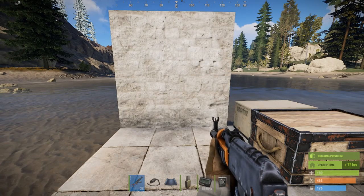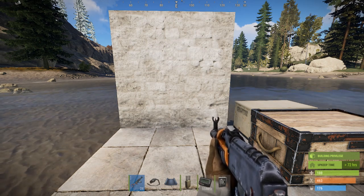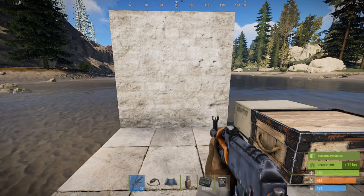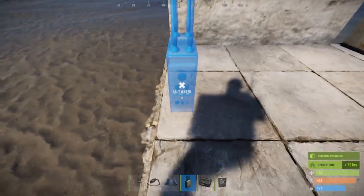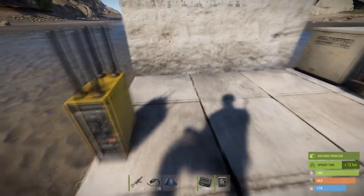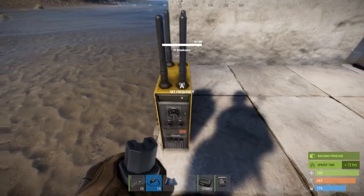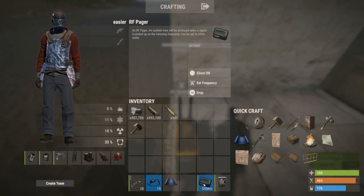Hey everybody, Rust Quick Electric here again with another viewer request regarding the RF broadcasting system as well as an anti-raid defense. The RF broadcaster is this small modem-looking device where, when you set a frequency to it and give it power through the power-in port, it will shoot a frequency to the RF pager in your inventory set to the same frequency. The RF pager has a silent on/silent off function as to whether or not it's going to beep or just give a notification symbol.